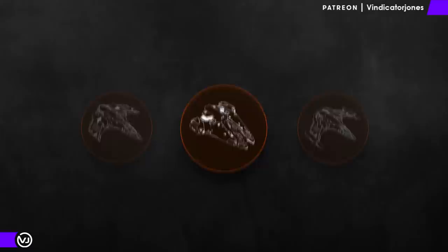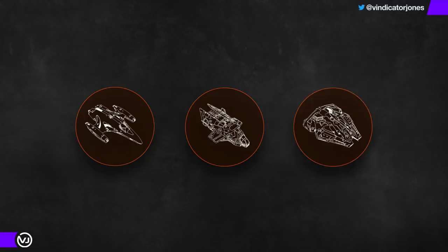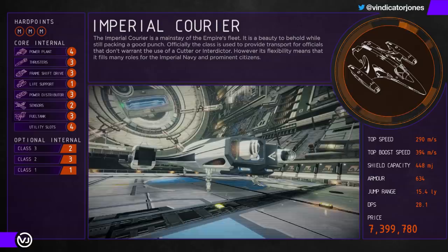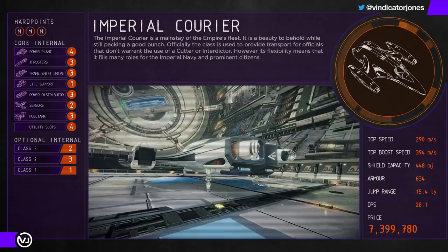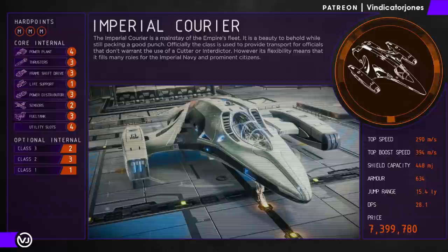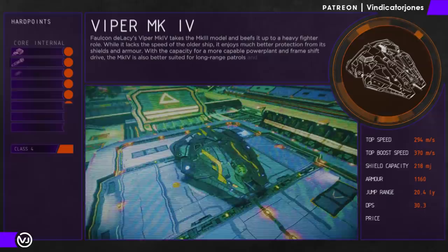Your next milestone could be around the 7 to 8 million credit mark, where you'll have another group of options to explore. These include the Imperial Courier, Viper Mk4, and the Diamondback Scout. The Imperial Courier is a great little ship with awesome shields, good manoeuvrability, good top speed, and relatively good armour — very fun to fly, but it takes a bit more skill to manage properly. Running out of engine boost does hamper the Courier quite a bit, and having three medium hardpoints with two on the far outer wings makes the Courier less practical if you're wanting to experiment with fixed weapons. The Viper Mk4 is basically a more heavily armoured version of the Mk3.